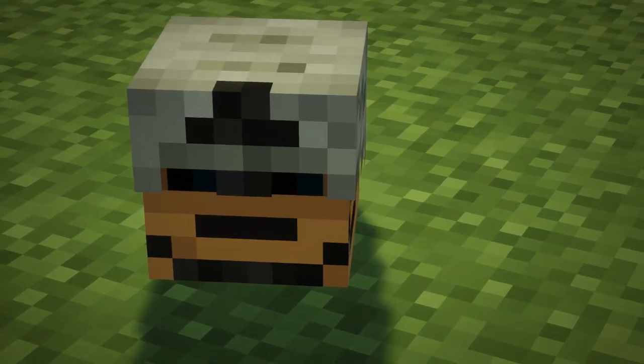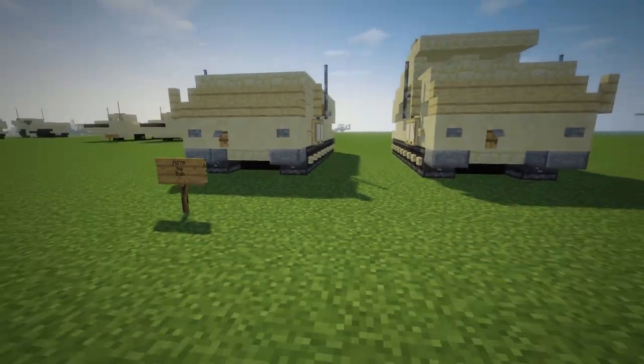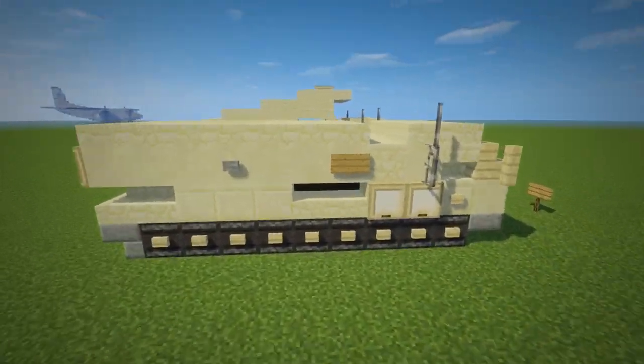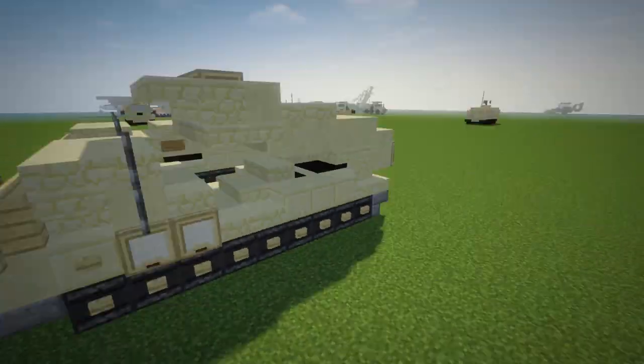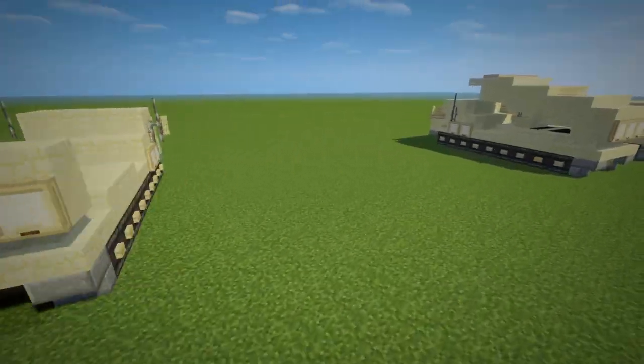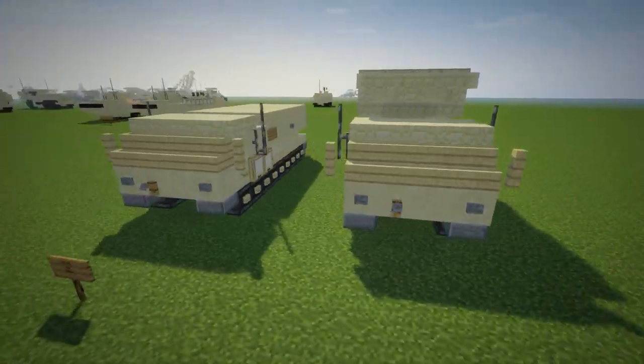Here's Bob's skull since he's not here for the video. We're going to be building one version with it down and one with the rocket launcher extended. This is going to be our base model and we're going to convert it depending on whichever one you want.